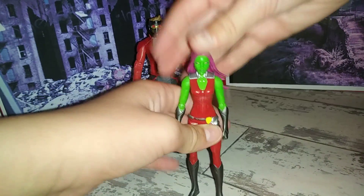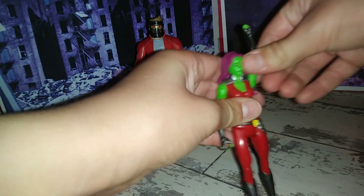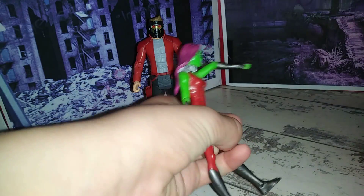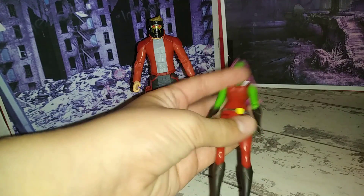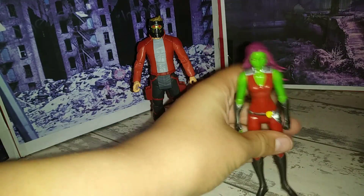Down we've got the boots, which are a gunmetal silver again with a pattern detail. So let's go with the articulation — the head moves side to side, moves down and up. The arms move right round, the elbows are single-jointed and move side to side. You can also kick forward and backwards. I'm going to rate it a 6 out of 10, partly because the head sculpt is absolutely rubbish, hasn't got any other paint detailing really, and the articulation is terrible.